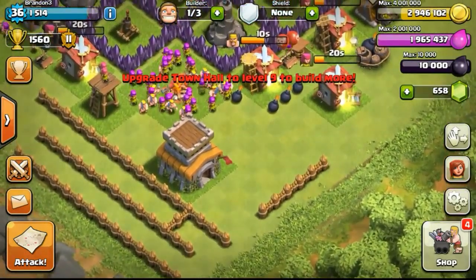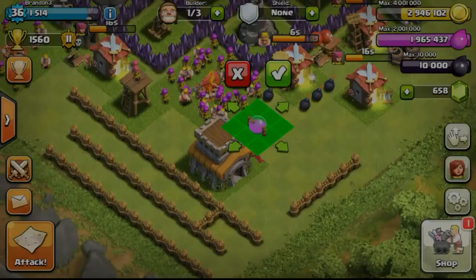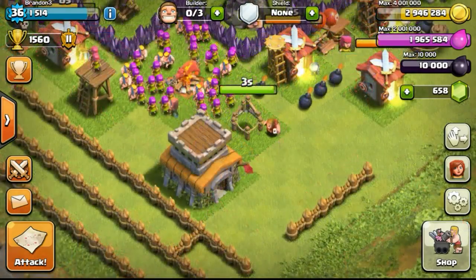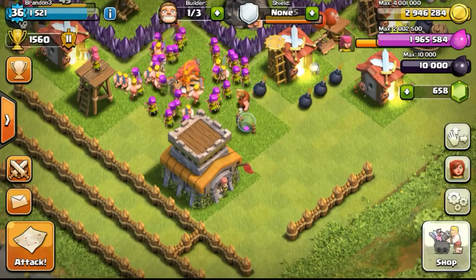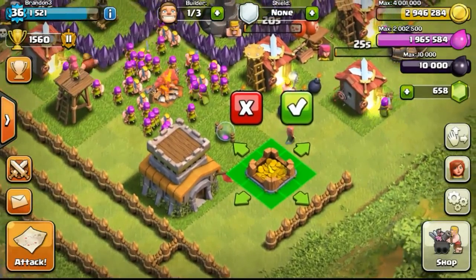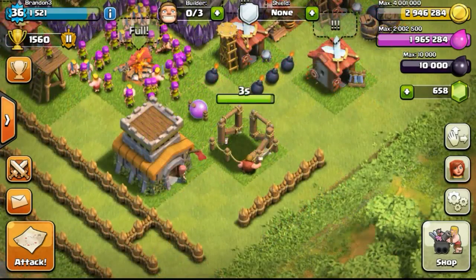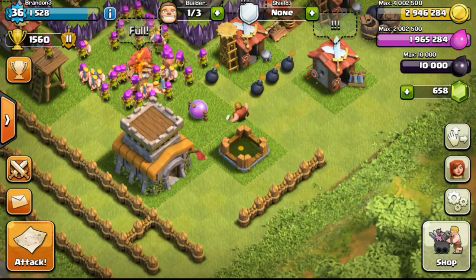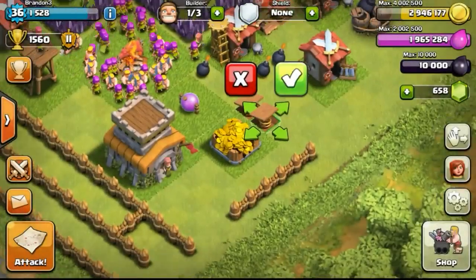In just a few more minutes I'll be able to show you guys a certain base design I used throughout my whole farming adventure last time when I played my main account. This base design is relatively strong but has its own weakness too, which I'll explain in future episodes with a defensive replay. With lower level defenses and level 1 air defenses, I'm pretty sure I'm going to be attacked by air raids a lot, such as Balloonions or even dragons.